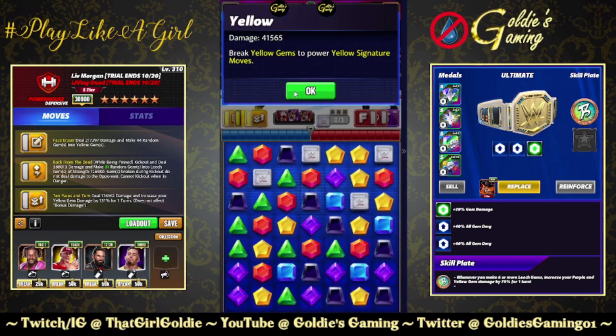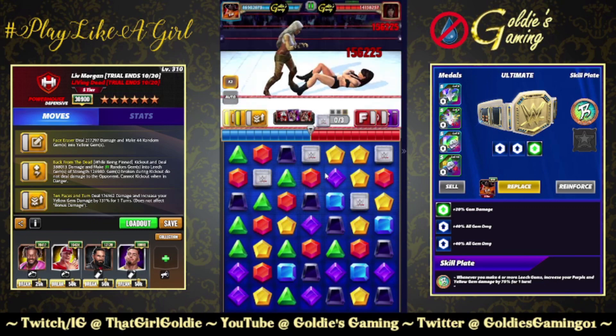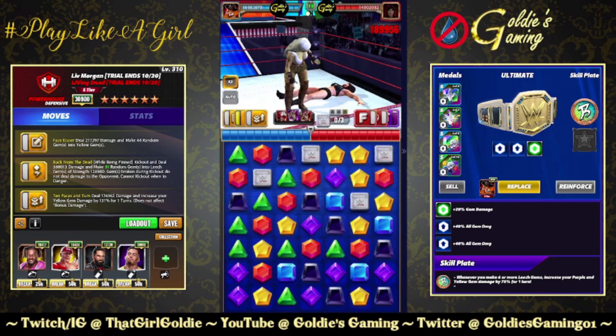Going into it, 41k on our yellow gems. We're going to see what this does without the leech gems and the plate trigger — 96k. She's gonna pin us, so I'm comfortable doing this.